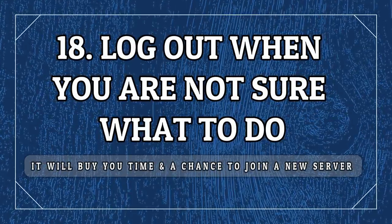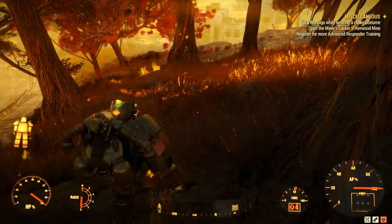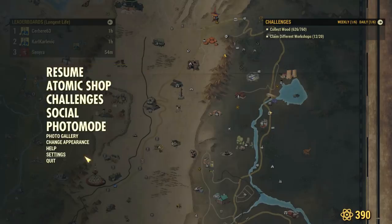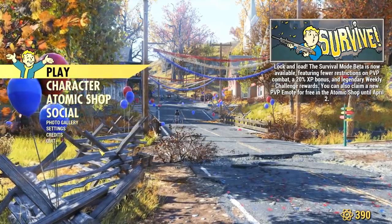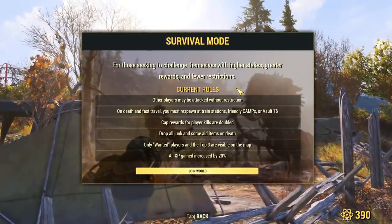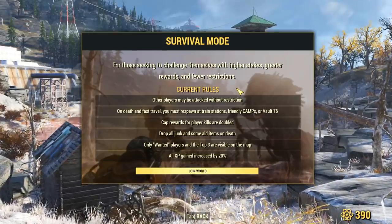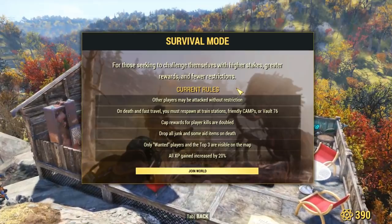My last tip to survive longer is to simply log out when you are in trouble and not sure what to do. If you know an enemy is around, if you think it's a group, if you're not sure where to teleport while you're in the top three — just log out. Nothing is going to happen and you'll have a little more time to think. You might as well join a new server after you relog, so it's a win-win situation and you ensure you keep your stats and avoid certain deaths in most cases.